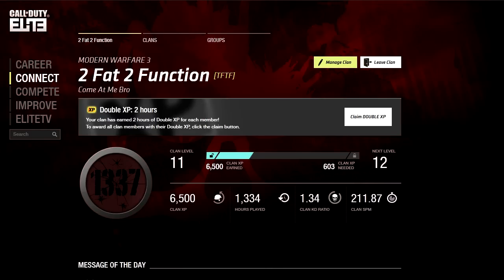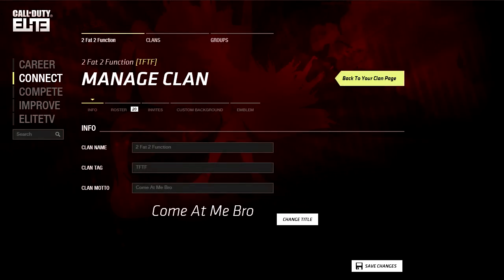Level 10 is the minimum to unlock the clan tag. Once you do reach level 10, you can click on Manage Clan and the clan tag will appear right here. Ours happens to be TFTF for 2FAT function. Type it in and save your changes.